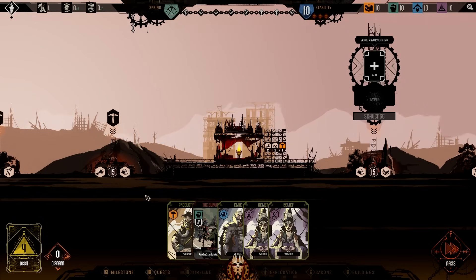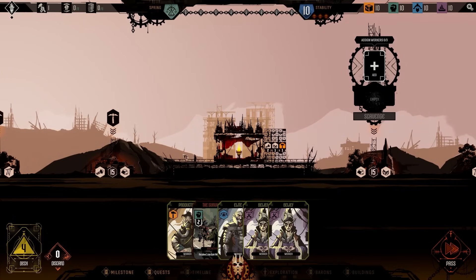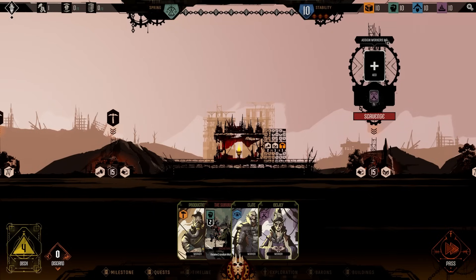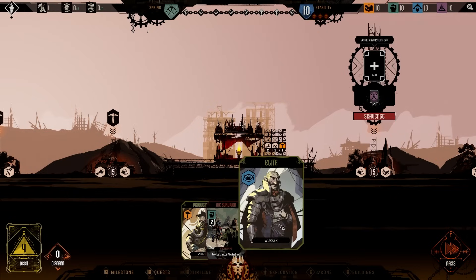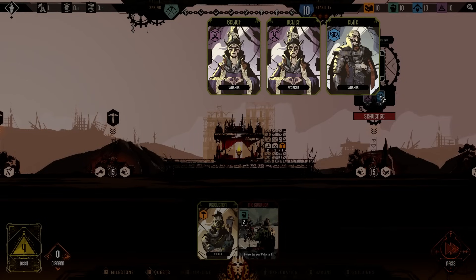There are just different types of worker cards. For now, these four cards are all exactly the same — think of them as the same card. What we can do is assign different numbers of workers. For example, we can assign up to three workers to this specific pile. Actually, I probably don't want to do that — but it's too late now because we've already assigned it.